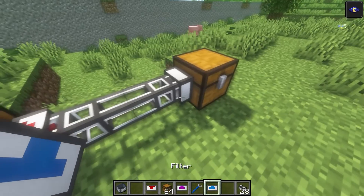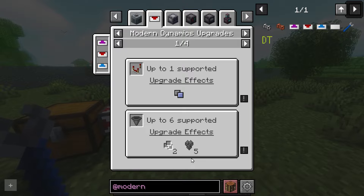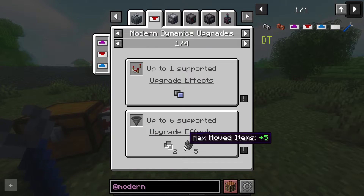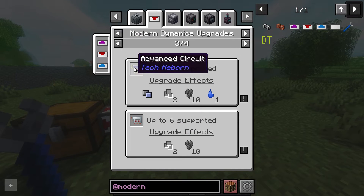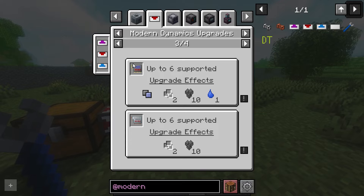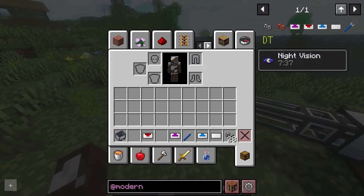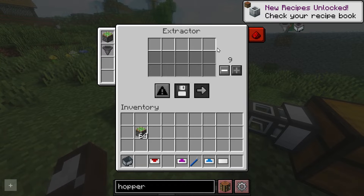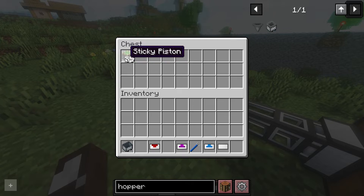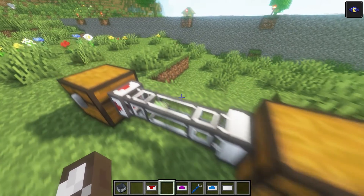Let's take a look at a filter — we can filter the items coming in. Looking at the upgrades, we can put in various upgrades for advanced behavior: comparator filter slots, max moved items. A repeater, and a piston which increases the speed. As we'll get to with Tech Reborn, you can use advanced circuits and electronic circuits to improve things as well. Let's try a sticky piston — put that in. And a hopper, which increases the number of items and the stack size. Lots of cool stuff with Modern Dynamics.